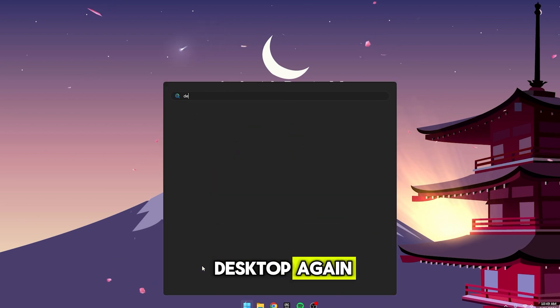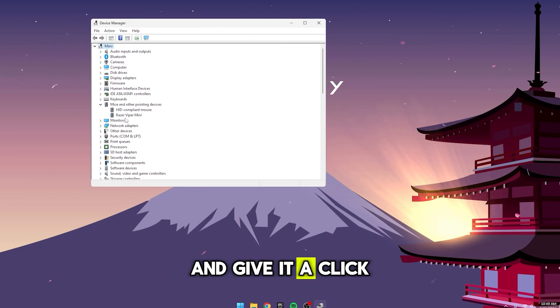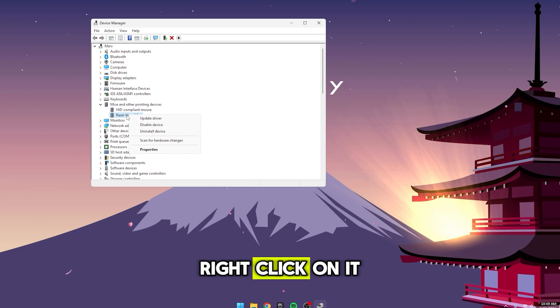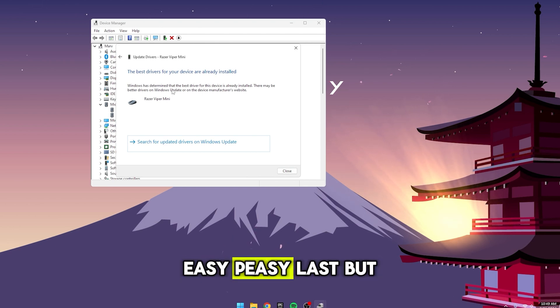Back to the desktop again — click on the Start menu and type in Device Manager. Once you're in there, look for Mice and Other Pointing Devices and give it a click. Find your mouse; it's usually right at the top of the list. Right-click on it, then hit Update Driver. This will either fetch the latest driver for you to install or let you know you're already up to date.